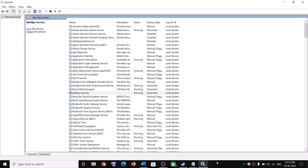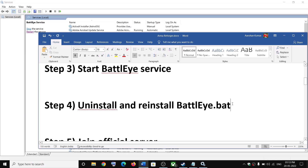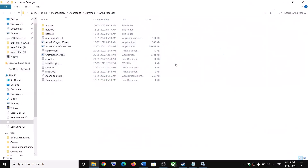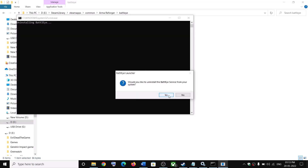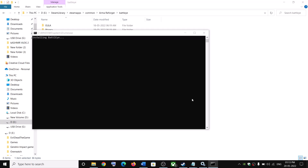The next step is to uninstall and reinstall the BattlEye .bat file. Open Steam, right-click on the game, select Manage, then click on Browse Local Files. This will take you to the game installation folder. Open the BattlEye folder. Double-click on Uninstall BattlEye.bat, click Yes, then click Yes to allow. Click OK, then double-click on Install BattlEye.bat and click Yes. Once done, launch the game.